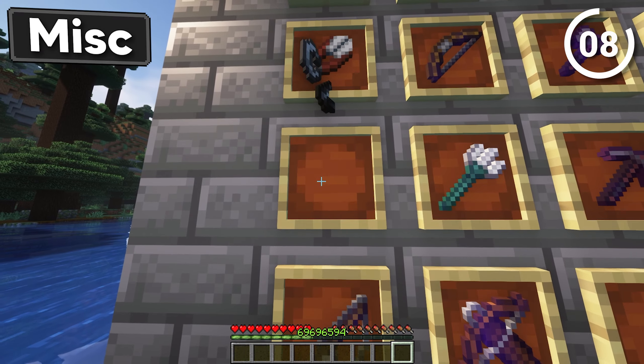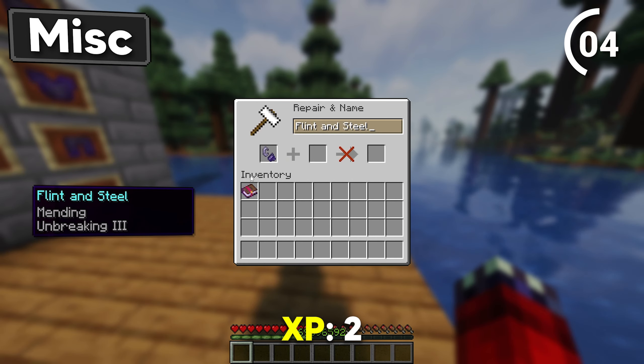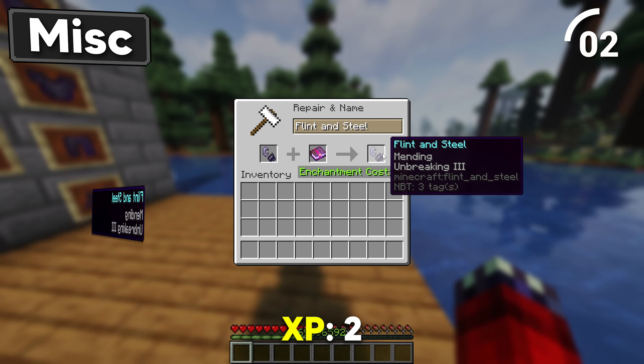Did you even know you can enchant a flint and steel? Throw Mending onto the flint and steel, and then the flint and steel with Unbreaking 3.